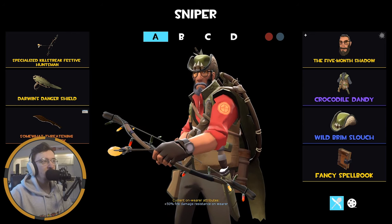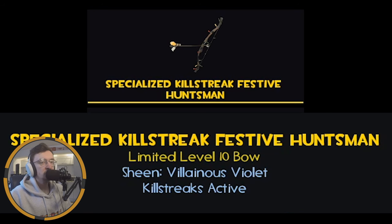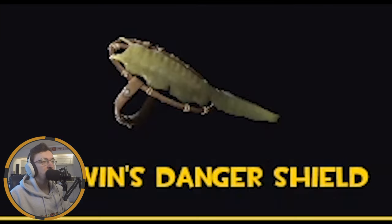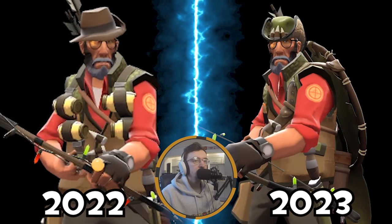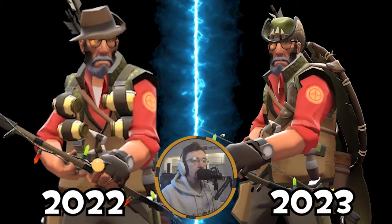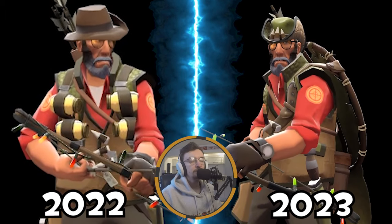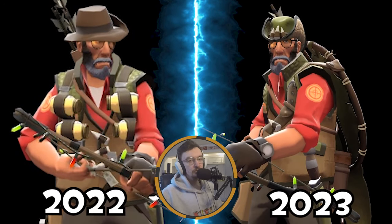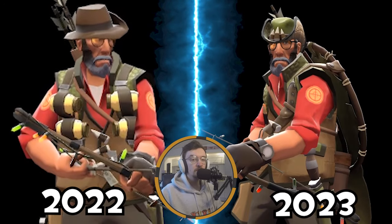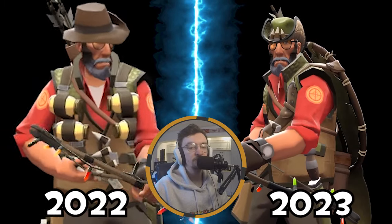Moving on to Sniper, and this is my first Sniper loadout - the Crocodile Man. Rocking the Festivized Huntsman, but we'll change it out to the Sydney Sleeper when and if needed. The Dolphin's Danger Shield - Crocodile. The Trailblazer's Shiv - Crocodile. Five-Month Shadow - not exactly Crocodile, but still fun. The Crocodile Dandy - Crocodile. The Wild Brim Slouch - Crocodile. I do switch from the Slouch to the old Snaggletooth on occasion when I want different Crocodile vibes. But this is the Crocodile loadout and will not change for the foreseeable future.